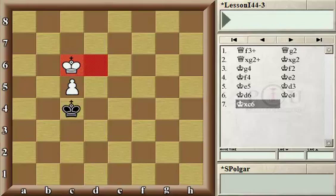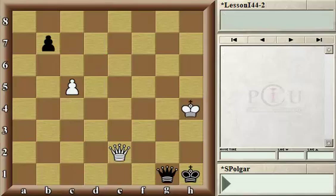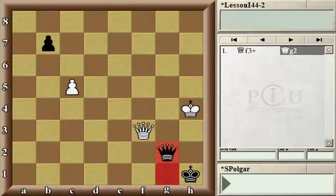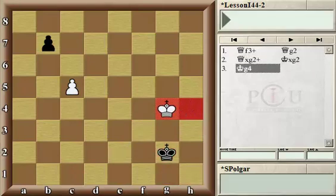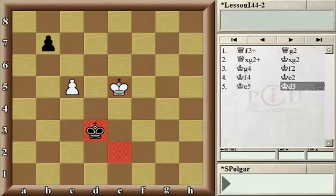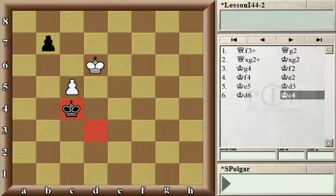You may wonder, going back to the previous position, why couldn't white do the same thing there as well? First of all, Kh3 would be easier and simpler there, because there is no longer a stalemate danger — as long as a pawn can move, we are not even talking about stalemate. Here, on the other hand, the same tactic of exchanging queens and running to the other side would be too slow, because black's pawn is just one file further. The black king arrives just on time and the game will end in a draw.